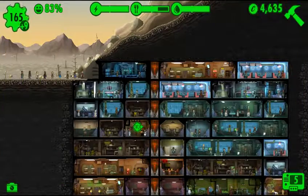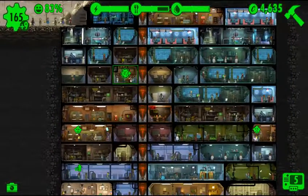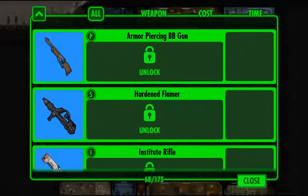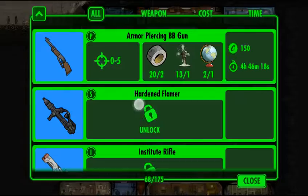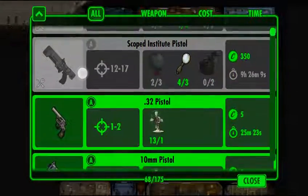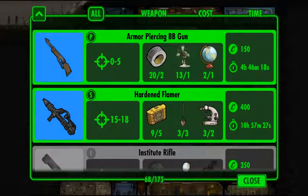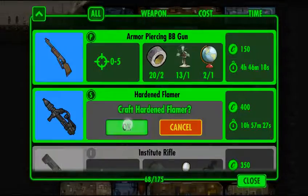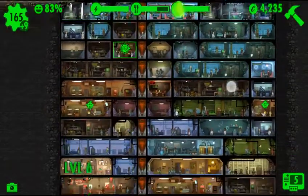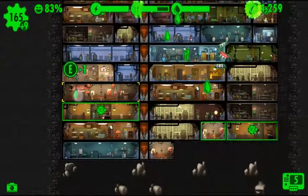Legendary weapon recipe — speaking of that, we could get a weapon going. Let's go ahead and do that. Let's unlock all of these. We could make the hardened flamer — let's go ahead and do that, because it'll be pretty good. It's got some serious power on it.